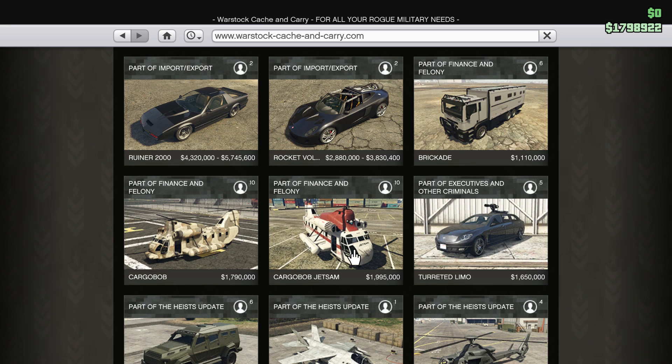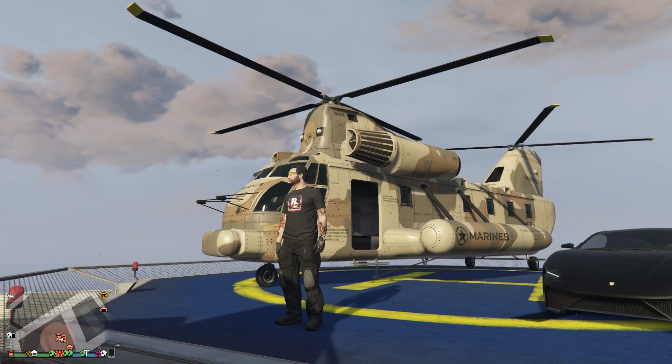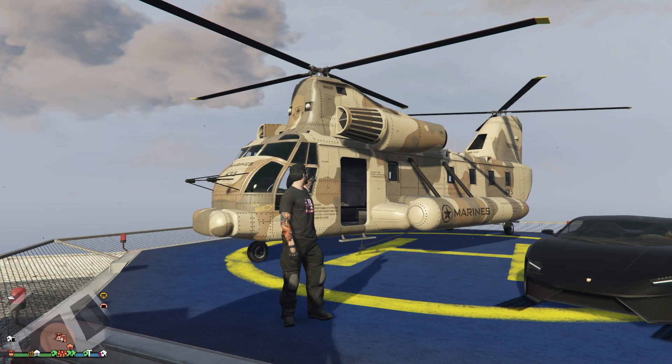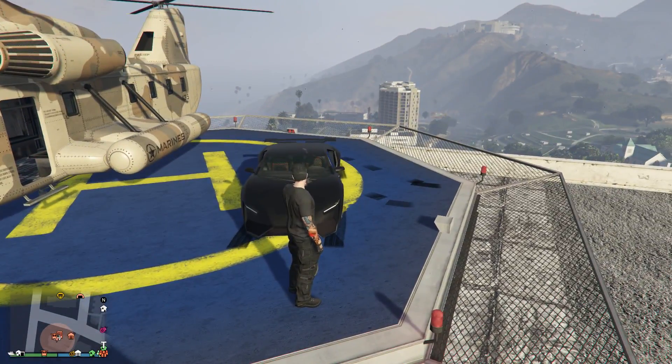There's no difference between them. They hold 10 people, which is quite a lot for a helicopter, and they're fairly tough for the vehicle that they are. They can also carry your cars. We've covered this in a few other episodes — it's a bit repetitive — but we've shown selling with Cargo Bobs and it's a great way to sell without getting any damage.